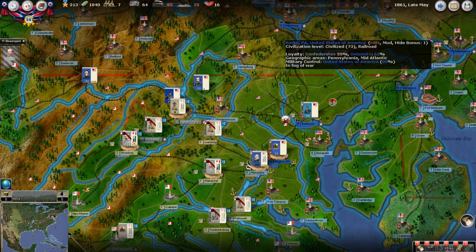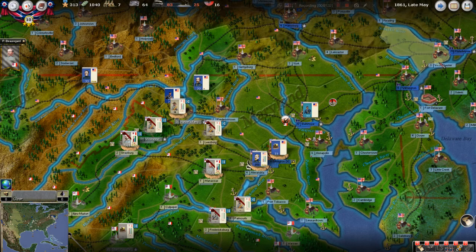This is episode nine — I should say that so I have it indexed. In the previous eight episodes we've moved along a couple of months and talked about how to play the game. This can be a complex game with a steep learning curve, but once you get the hang of it I think it's awesome — like playing the best board game. I think this is the best grand strategy Civil War game out there.